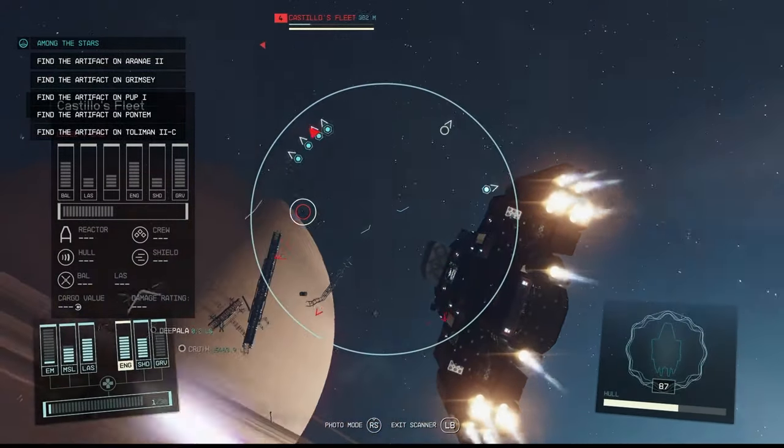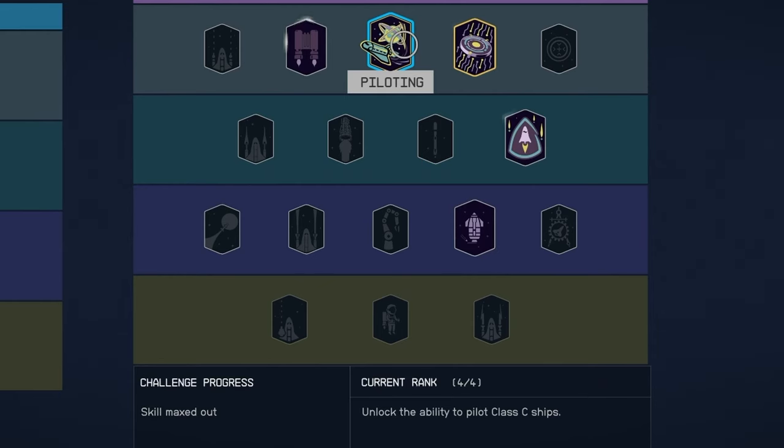Getting started, let's head into the piloting skill. The piloting skill is very important because it's going to allow you to fly basically any ship in the game, which I think is huge.